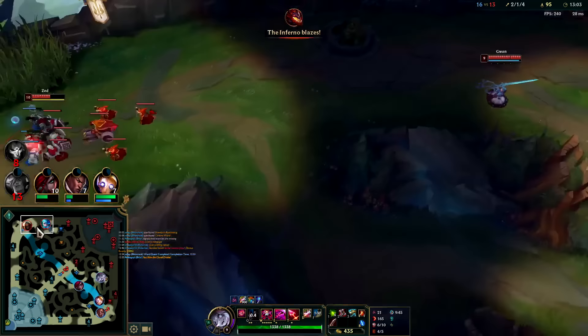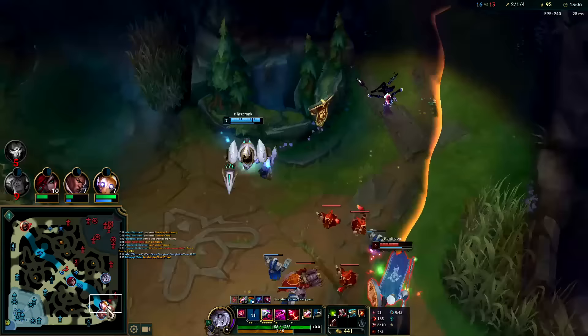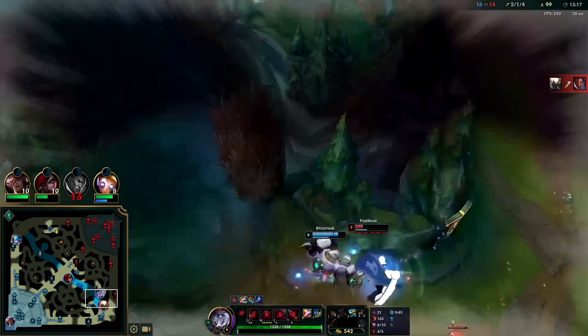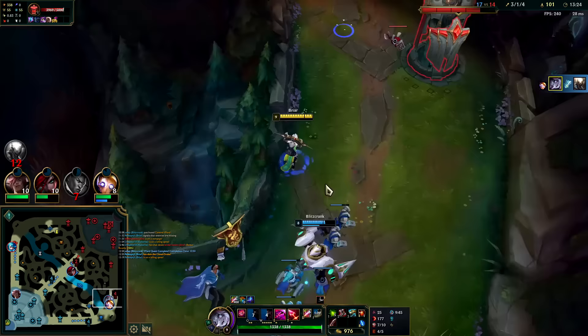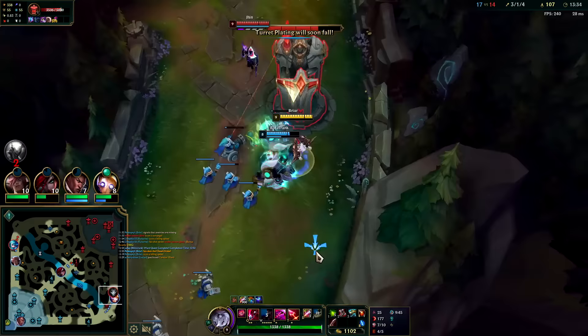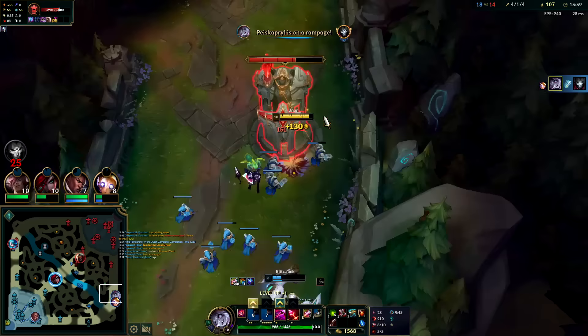Two people top side — I'm not feeling it. No clue what Pantheon thinks he's doing there. Just hop the wall real quick, going for W and Q. I can do more with the gold than Blitzcrank — supports don't really need gold unless they're a carry support. Also got Treasure Hunter off of him as well. We only need to get it off of Jinx now.